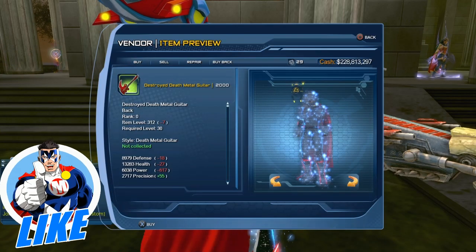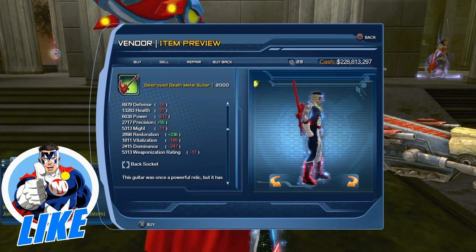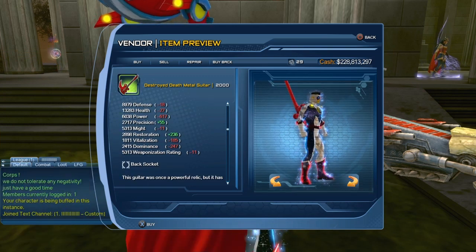The Death Metal Guitar is the current omnipotent item that we are getting with this new DLC. We can get a quick look at what it looks like and we'll take a better look at it in just a minute.